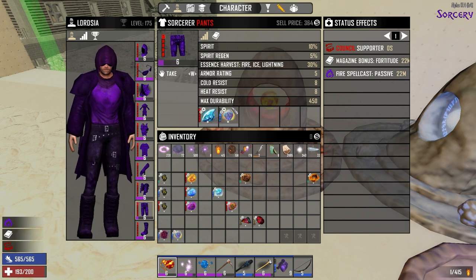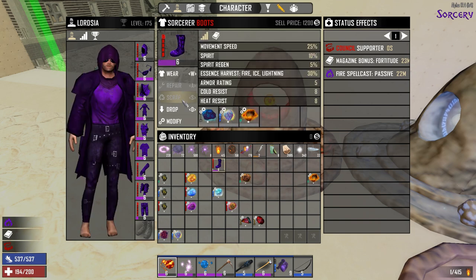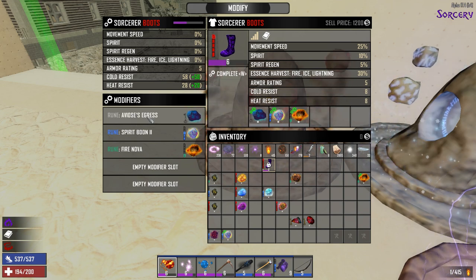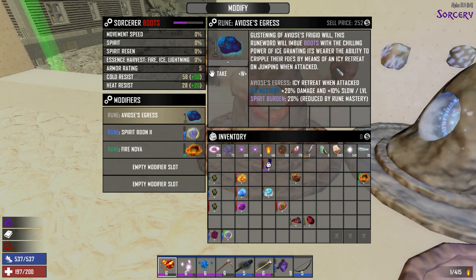There are still slots for the Sorcerer Pants and the Boots. The Boots have another Supporter Rune — Avios' Egress. Glistening of Avios' Frigid Will: this rune word will imbue Boots with the chilling power of Ice, granting its wearer the ability to cripple their foes by means of an icy retreat on jumping when attacked. Basically, if you get hit, you'll hear the little ice sound and you can jump away, which will slow everybody down and cause ice damage depending on how strong your ice mastery is.